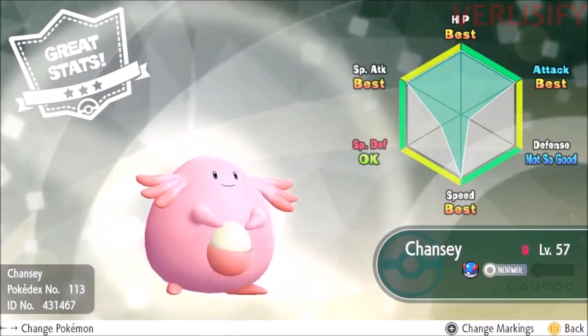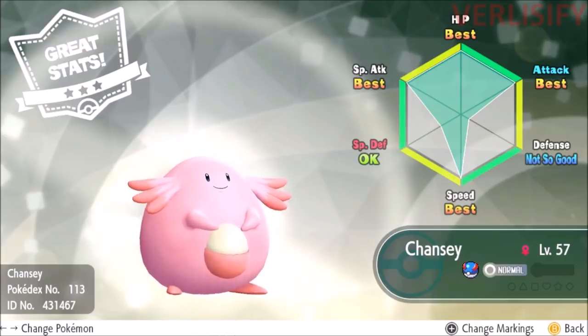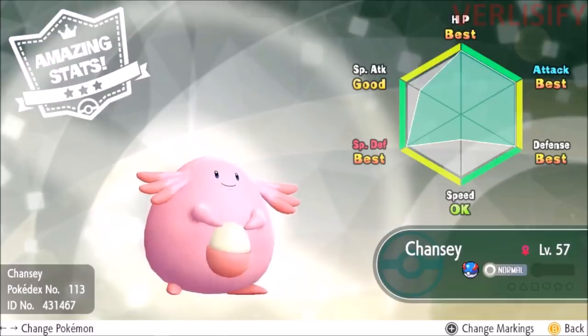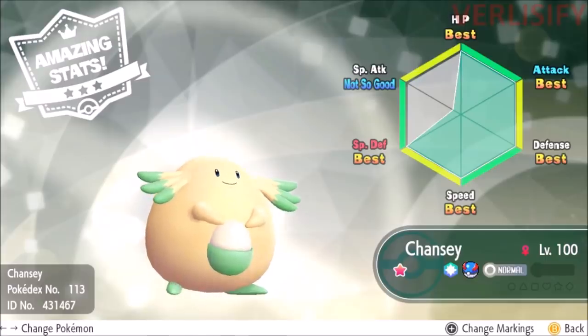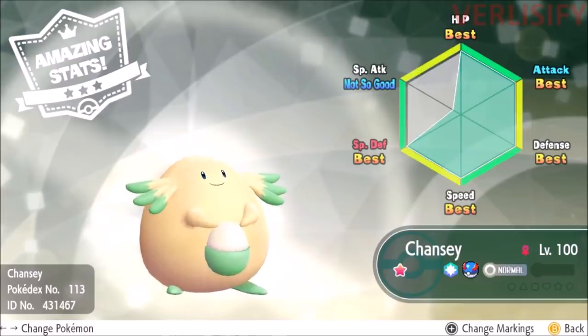Something to look for is a 'not so good' in attack or speed. If you get a 4 or 5 IV Ditto that also has 'not so good' in attack or speed, that is a very powerful breeding Ditto. Even if you don't get a 6 IV Ditto, by having a Ditto with 5 IVs in everything but special attack, and another with 5 IVs in everything but attack, you effectively have a combined 6 IV Ditto. Give each a Destiny Knot and swap them as needed.